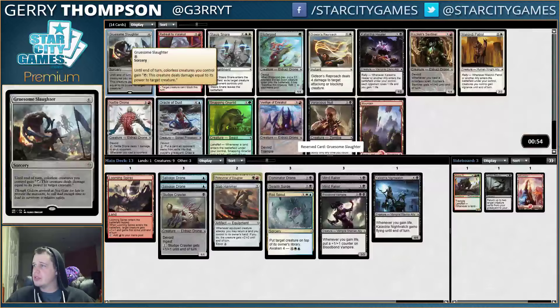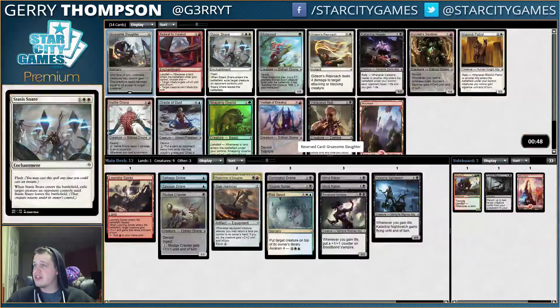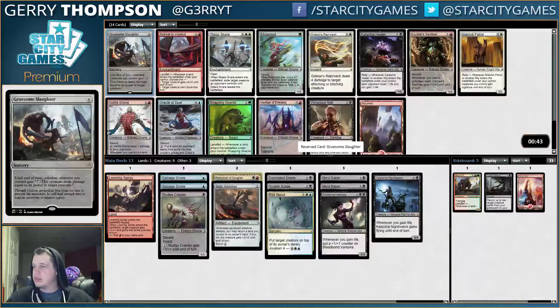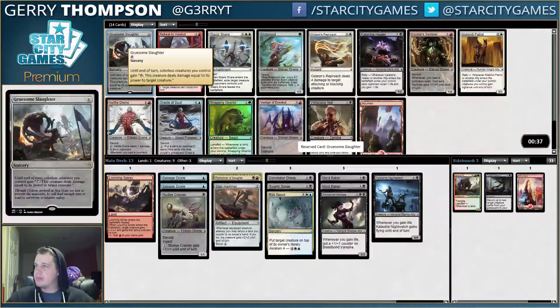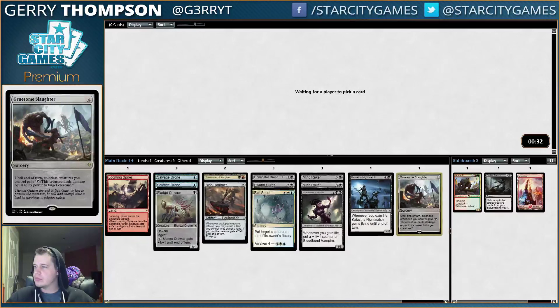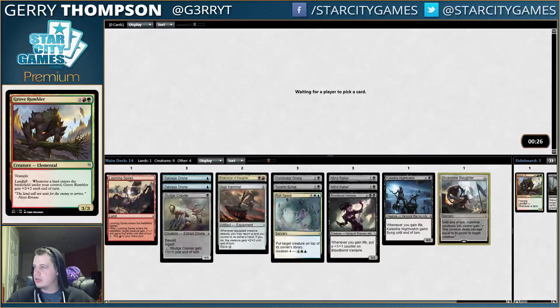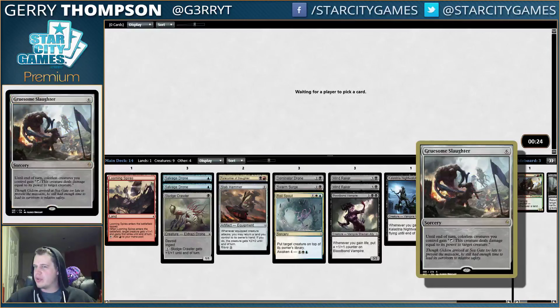Nettledrone, Kozlux, Sentinel — all those cards are pretty nice. Reproach and Stasis Snare is pretty insane. I think I am close enough to just being a monocolorless deck that Slaughter's going to be great. Gruesome Slaughter is one of the cards I think people don't really give enough credit to, but I think in this sort of archetype, this is it — this is the nut. It's also good with Awakened stuff too — colorless creature.